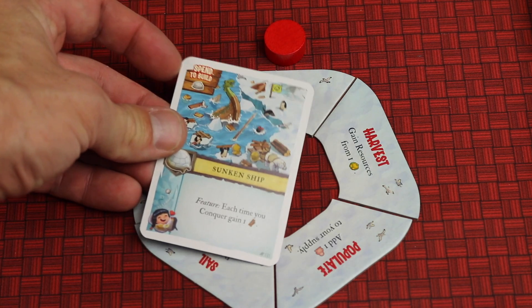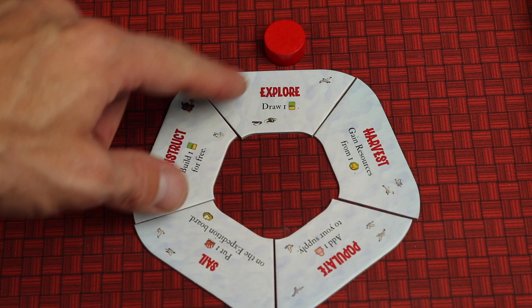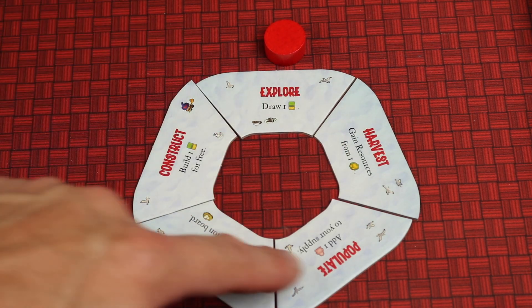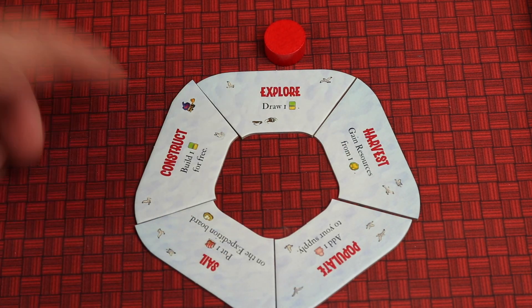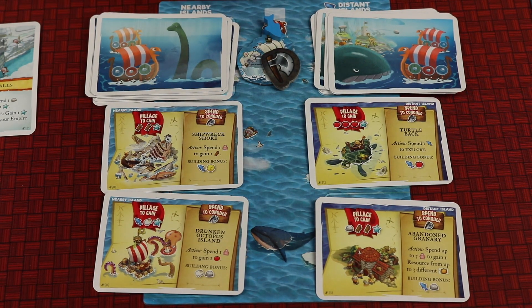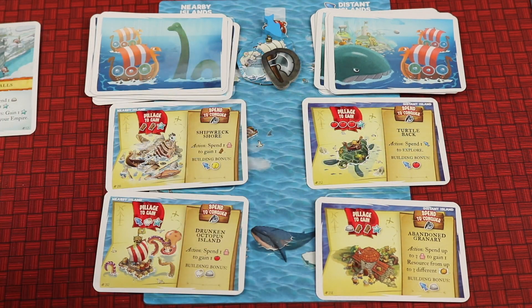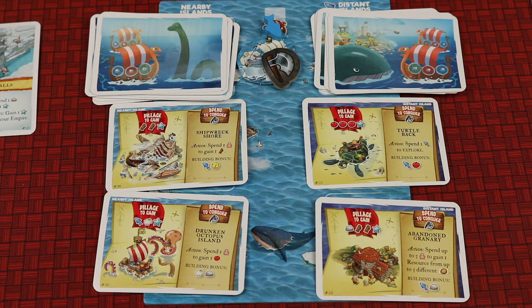In addition to spending resources and playing cards from your hand that give you some benefits, you'll also be taking actions like adding more cards, gaining resources, giving yourself more flexibility, constructing buildings for free, or even sailing. Sailing will allow you to go to nearby or distant islands to pillage for resources, or to conquer them to have those cards be part of your tableau and actions for later on.